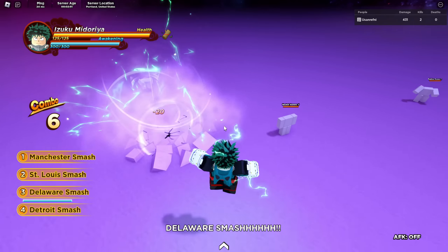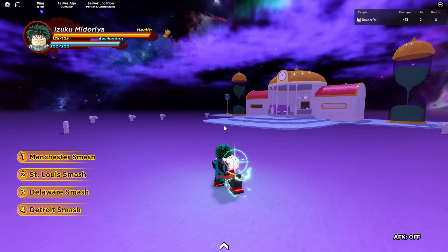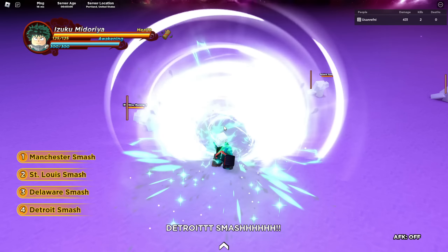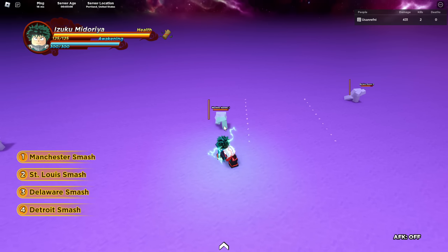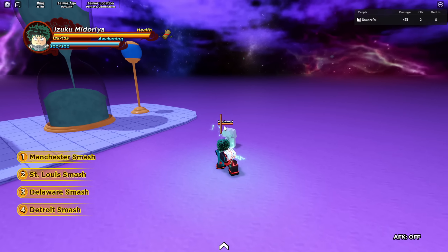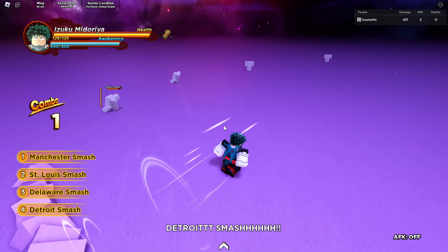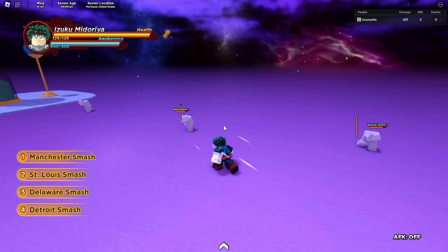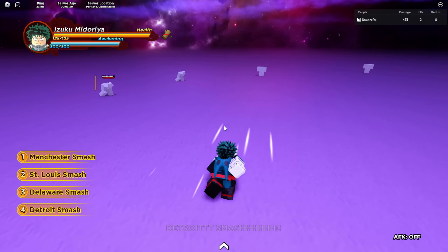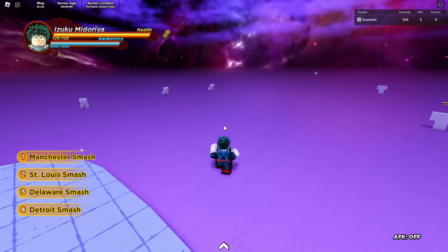The next skill is Detroit Smash. This is like a hyper armor punch and you can charge it — if you hold it, it's obviously a lot bigger. I have not seen this move get broken. I don't know what move in this game can break this — it has hyper armor, there's no interrupting it. It might be super armor actually, but with this skill I don't think anything can break it. It does 25 damage and it's really good in neutral.